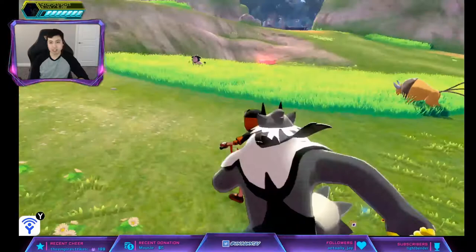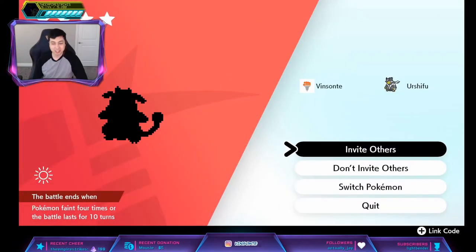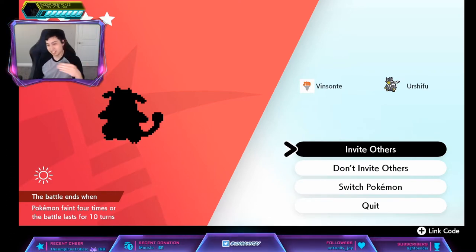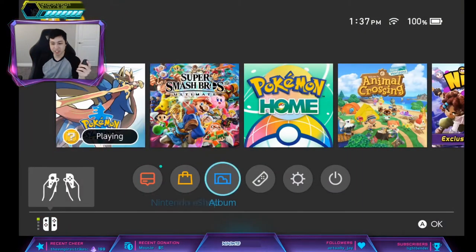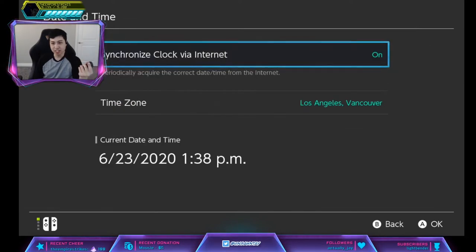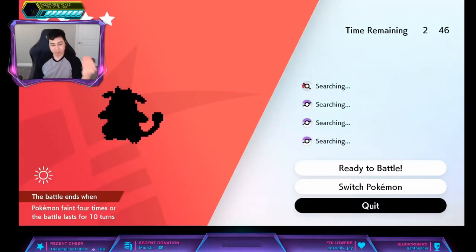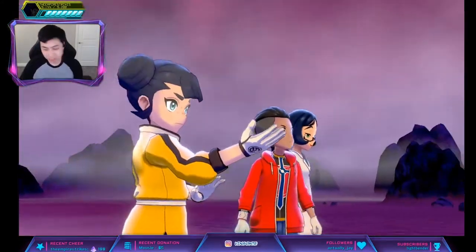Once you spawn either a purple beam or red beam that is not an event beam, you'll do the time skip trick. Make sure you're offline, click 'Invite Others', press home, go to your system settings, go to date and time, and if you have auto-sync on, turn it off. Increase by one day, click okay, press home, go back, quit — and that will reset the den. Keep doing this until you encounter a Lickylicky.